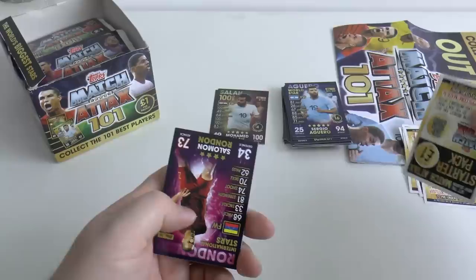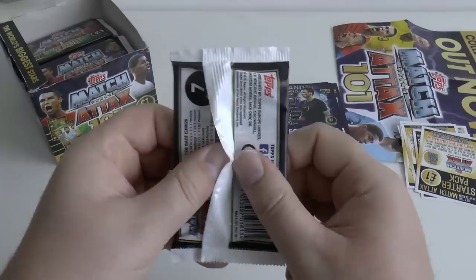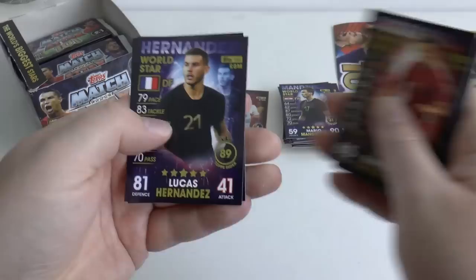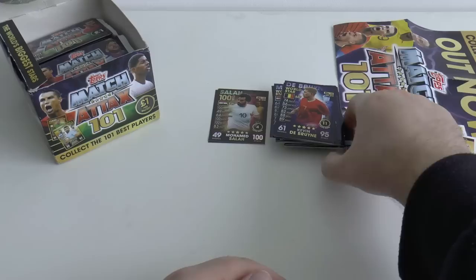There are around 350 cards within this box, so it should get us well on the way to completing the set — though there will be rarer cards we'll need at the end. Pack six: Salas Standard International Star with Mitrovic, Long, Ramsey, Guerrero, Lucas Hernandez — who just recently joined Bayern — and KDB World Star, who we saw on the front of that retail sales poster.